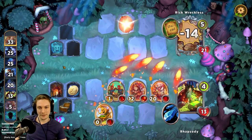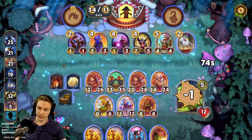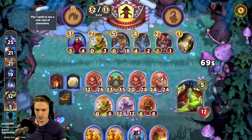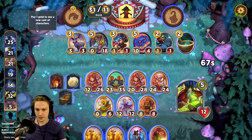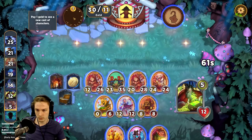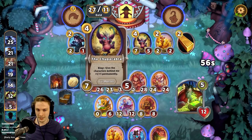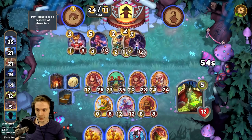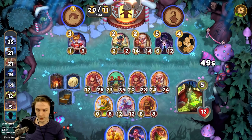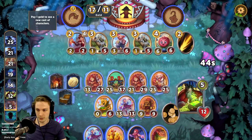Oh my god, the gold! 33 gold. Roll time, baby — otherwise I'm gonna run out of time. We're looking for angries, full stop. I'll take that. Condense our hands. I'll hold the golden chicken still. There's Angi. That's a pretty good spell — buffing all the dwarves by plus one plus one, still pretty reasonable. There's Angi.